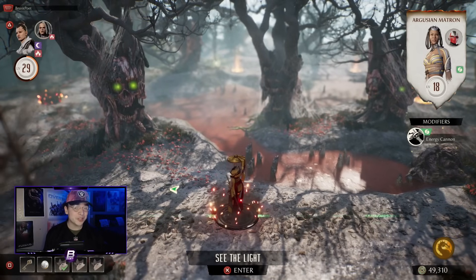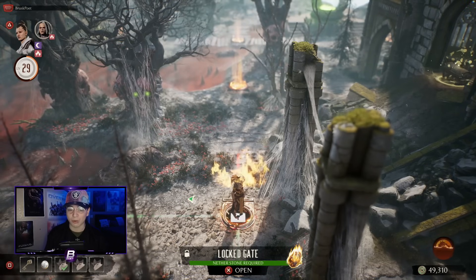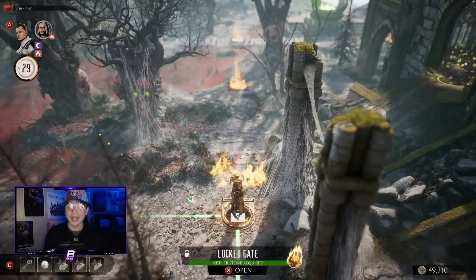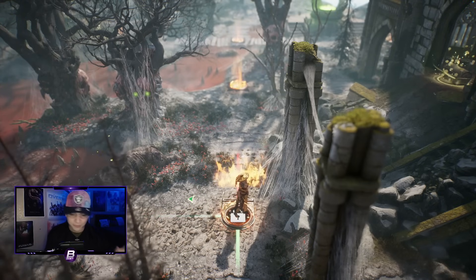So you'll notice when you play invasions, you're going to come across a tile that says locked gate, netherstone required, and this is on every single map or every single mesa. And more likely than not, you're asking yourself, how in the world do I unlock the netherstone? Is it in the shop? Do I have to forge a talisman?